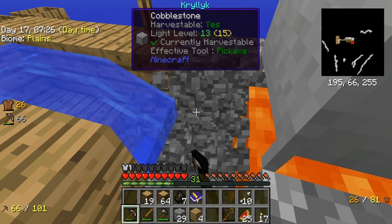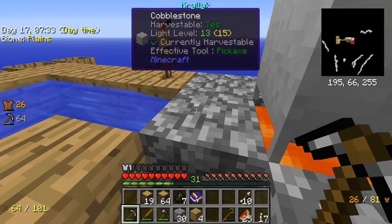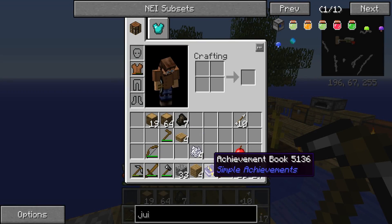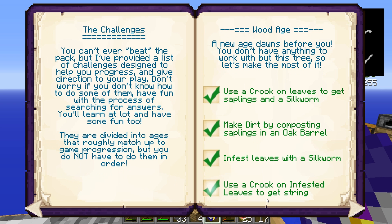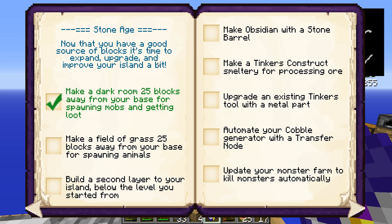Look at this — we have cobble for days. We are officially in the stone age! Let's take a look at our book. I filled in a couple checks — we haven't sifted sand and dust in a sieve yet, only done gravel. The wood age is basically done: we've got Tinker's tools, clay, a crucible, and a cobble gen.